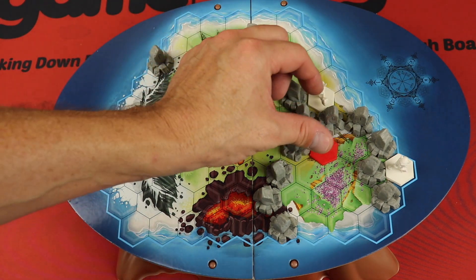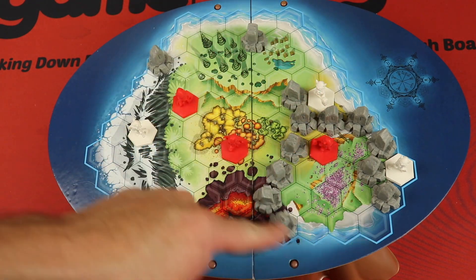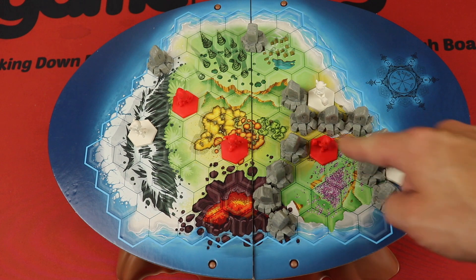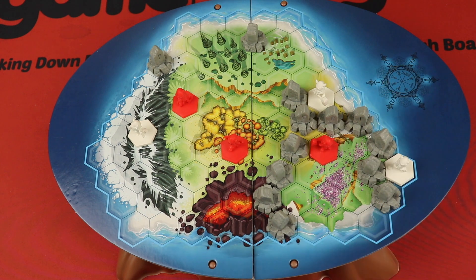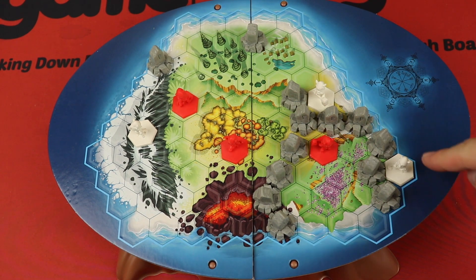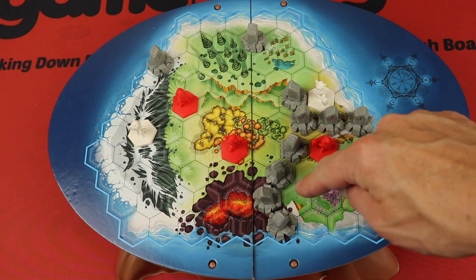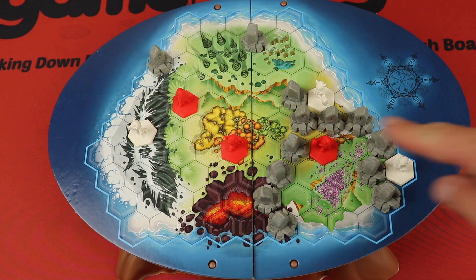You're trying to create large areas with only your color. If there's only one color in a region, regardless of how many pieces, it's considered settled and will score at the end. At the end of the game, you look at all your settled regions and get a point for every hex in there. For example, one player might score one point while the other scores ten points for a large settled region.